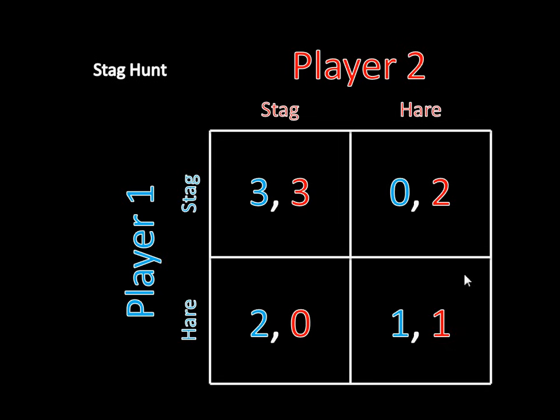That leaves us with one outcome to check: when they're both hunting hares. Do any of the players have a profitable deviation? Neither player does. Player one can't switch from hunting a hare to hunting a stag because he goes from earning one to earning zero — that's not good for him. The same is true for player two: she earns one for maintaining her strategy and zero for changing to stag. So this outcome is also collectively stable — it is a Nash equilibrium. We've found two Nash equilibria: one where they both hunt a stag, and one where they both hunt a hare.